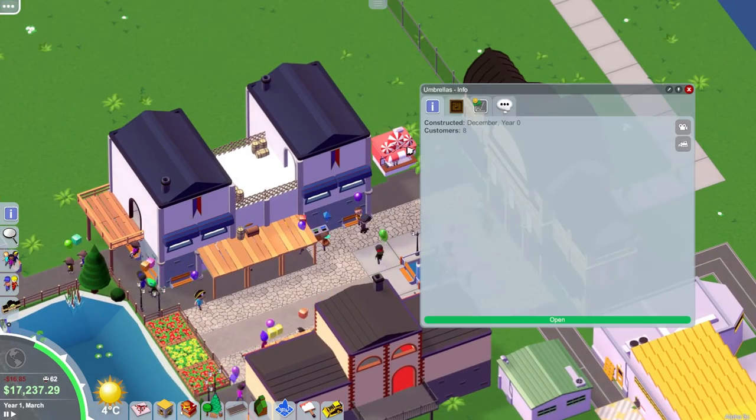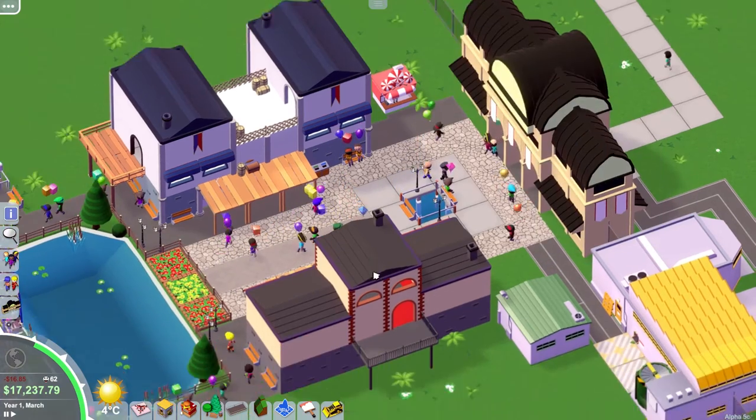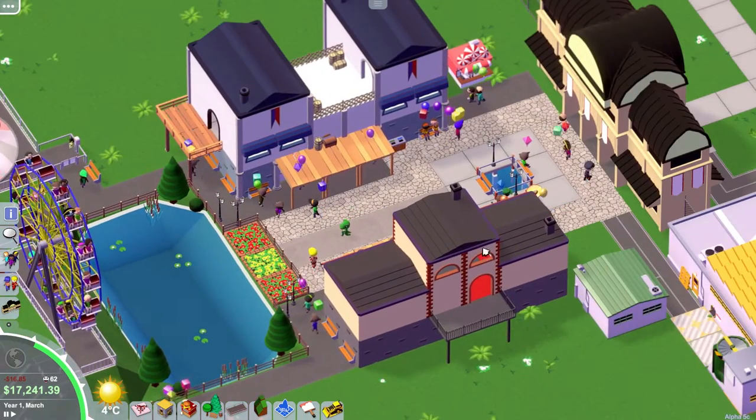Everything I put down as well was umbrellas, because it rains, and I was like, nobody's got an umbrella - because in the original RollerCoaster Tycoon, they got them from the info kiosk that we have down here.